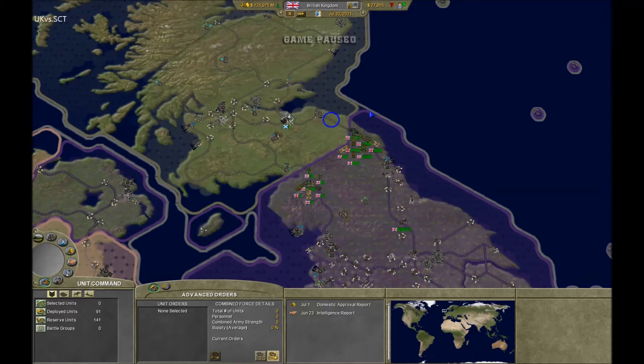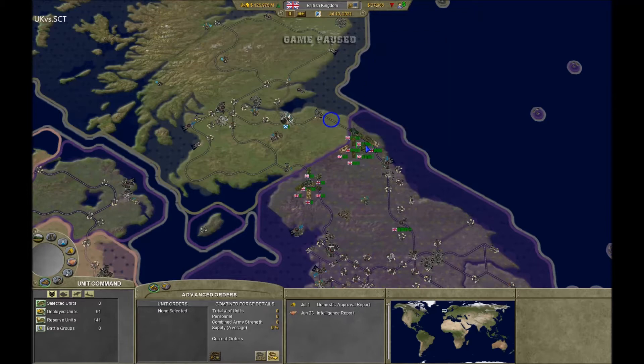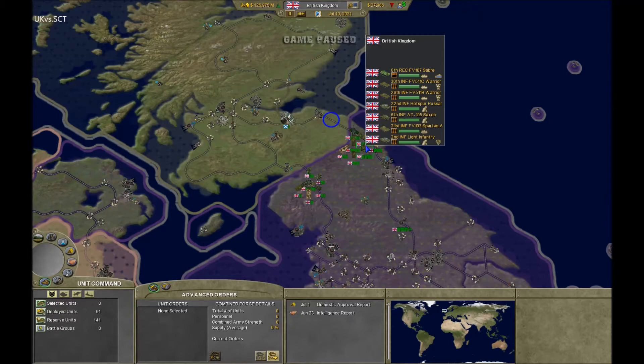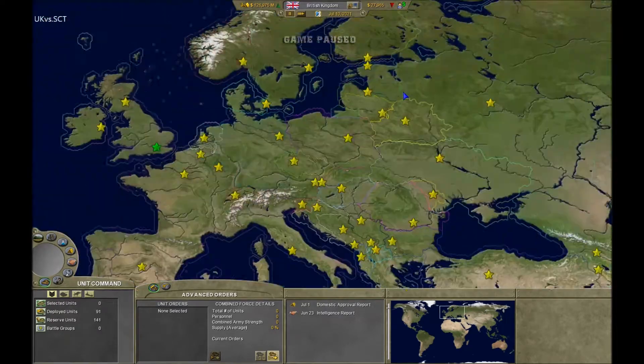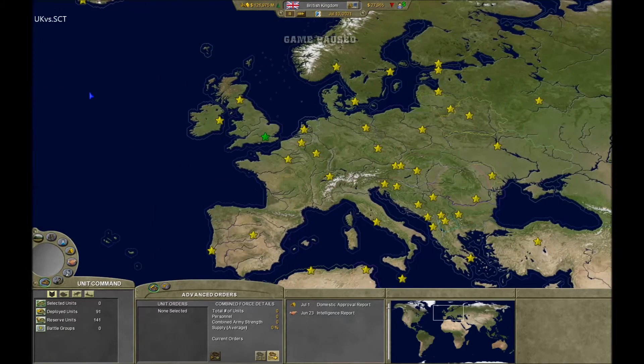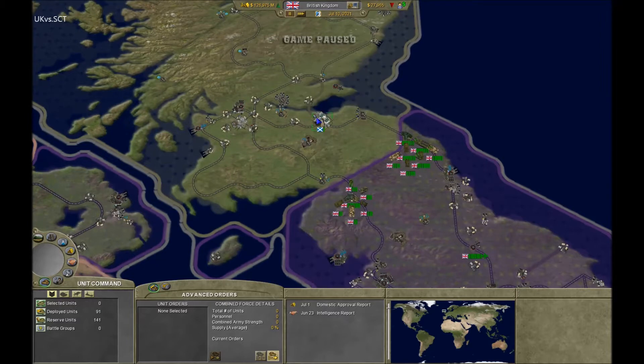Welcome everybody to Supreme Leader 2020 United Kingdom versus Scotland, suggested by user CaptainCore993. This will be my first time taking out Scotland — I've played as them before but never taken them out. I'm guessing this will be pretty quick, a very short war, almost like the one against Latvia which took about a minute and 13 or 14 seconds. My guess is this one will be about 30 seconds.